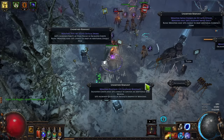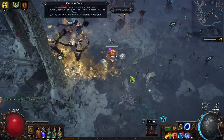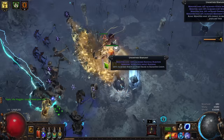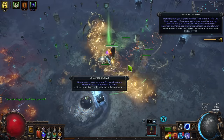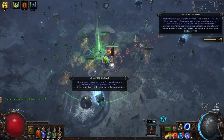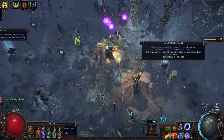Much of my early game is mapping, or in this case, running the Sanctum over and over. And if you want to see a video getting into some of my thoughts on how I run the Sanctum, and also how I get multiple divines per run quite frequently, then stay tuned, get subscribed, and while you're down there, leave a like. But for now, I'm going to be talking about my Atlas strategy.